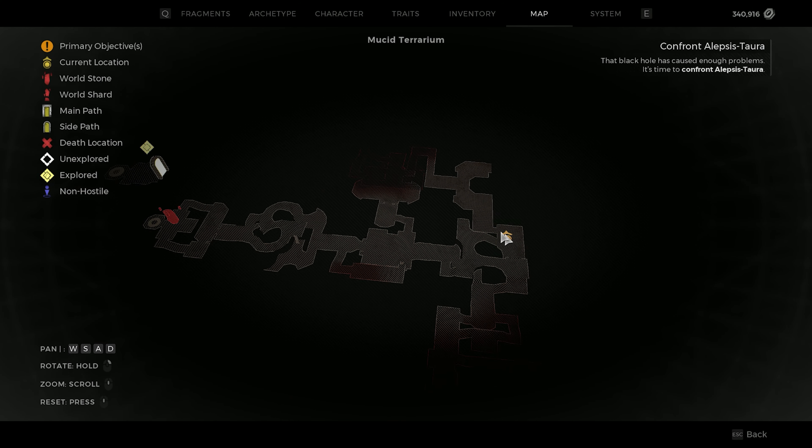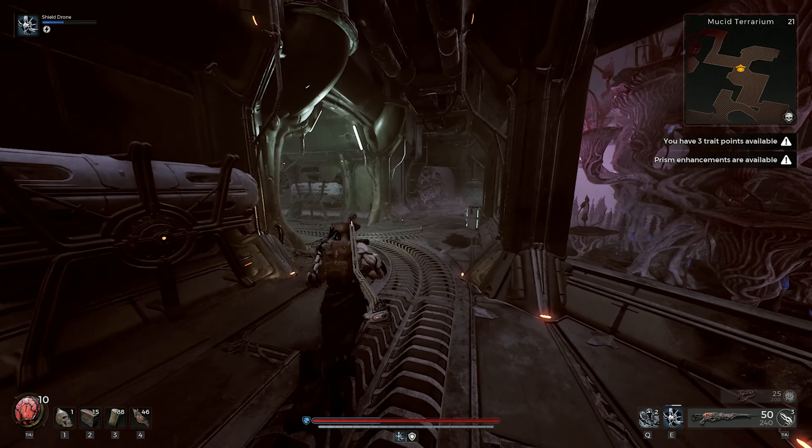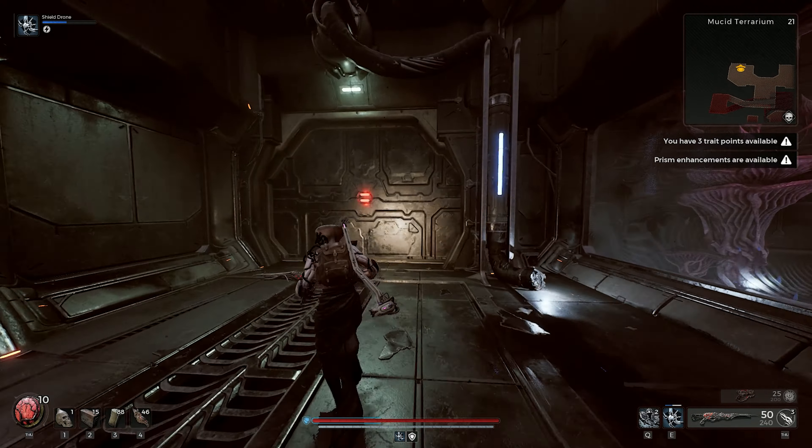Look for this part of the map. In order to open this, simply look for the exposed cable in each room. Use a weapon with shock damage to open it as seen.